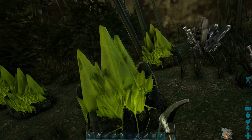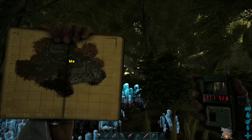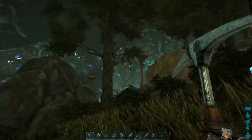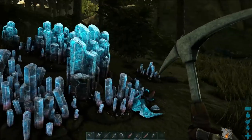Blue gems are a little bit more challenging to find. The easiest ones I've found are at 37 latitude, 53 longitude, and this is along a ramp leading down to the blue section — the blue forest. There's no radiation or anything, and you can mine at your leisure.